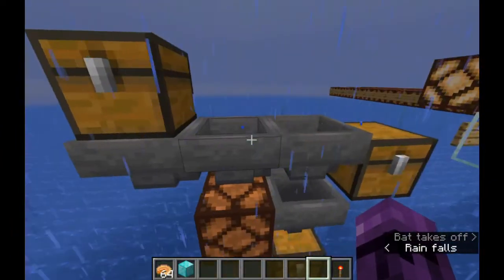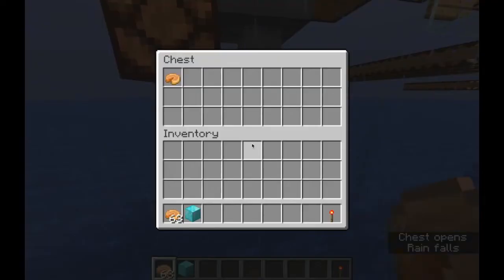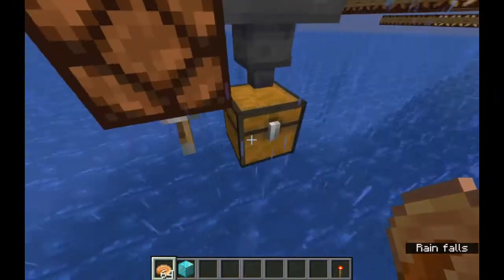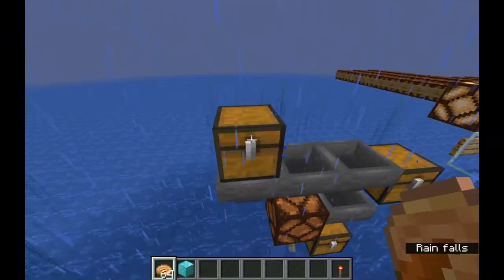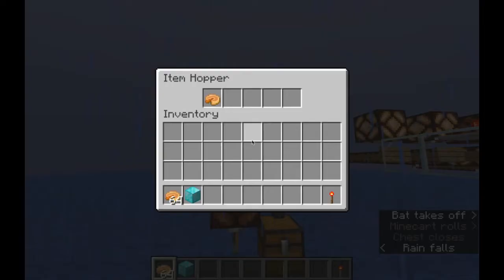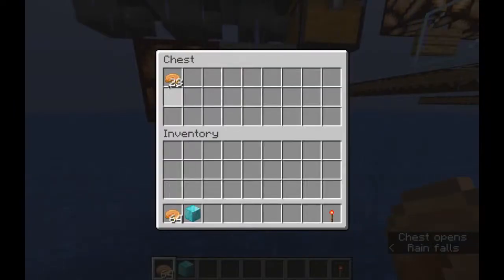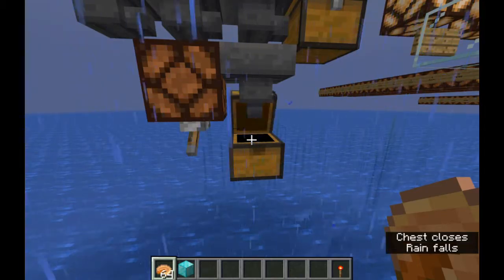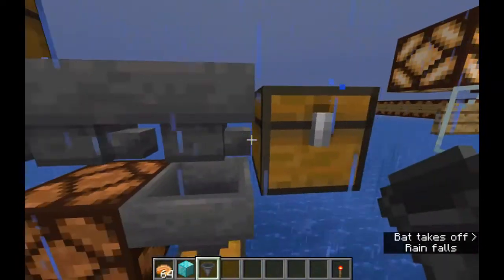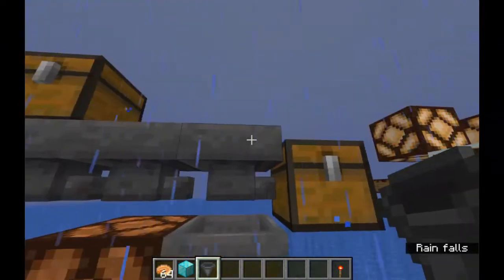When you have a hopper, an item that gets dropped onto it gets sucked up by the hopper and pulled through. And if there's another hopper that it's pointing into, or a hopper underneath it, it'll go all the way through until it gets fed into whatever is at the end of the line. Now, if I take a whole bunch of pumpkin pies in this chest, they start getting pulled out one at a time by these hoppers. And then this hopper down underneath sucks it out of this hopper here, and all of these pumpkin pies are coming down into the bottom chest. But wait — these hoppers are pointed this way, and this hopper is pointed into this chest. Why isn't anything being fed into there? Because a hopper underneath another hopper takes priority.